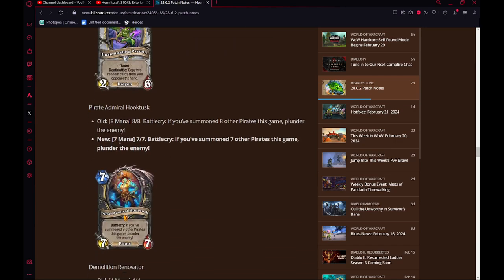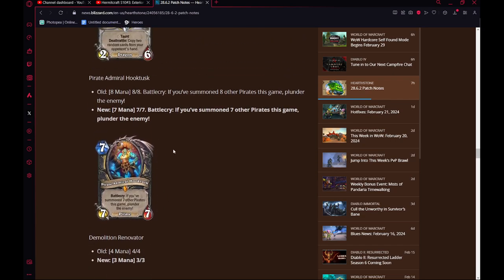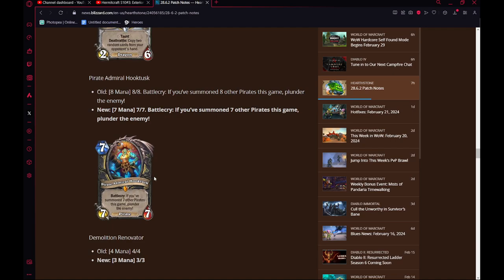Hook Tusk — 7-mana 7-7 from 8-mana 8-8. Minus 1 mana, minus 1 pirate. This is really awesome. Hook Tusk decks in Wild have been fun to see for a long time — they're obviously terrible, but it's really funny. Now that it's 1 mana cheaper and 1 condition easier, you'll probably see people playing this a lot more. Will it be better? Not really, but it's just very funny to see.